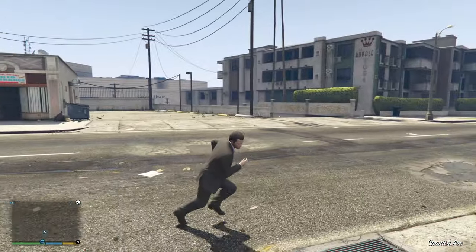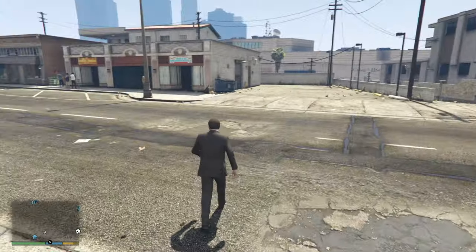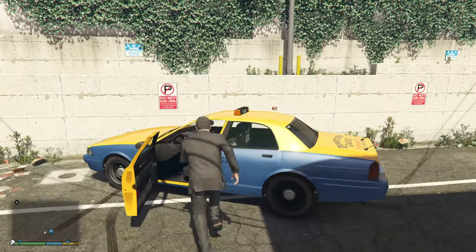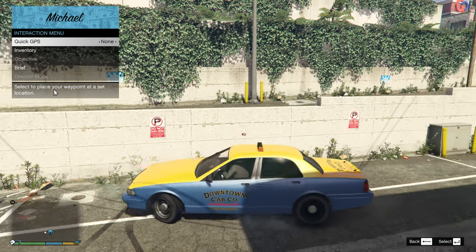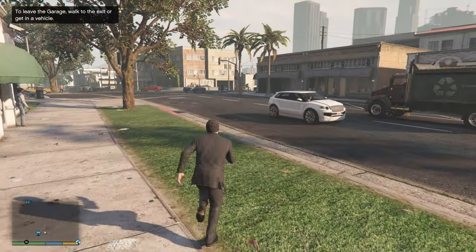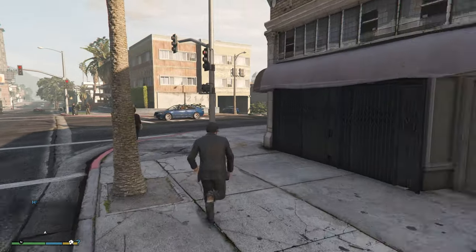Regardless of your method, garage mode will always act exactly the same. Just like in a garage normally, any vehicle you drive will be teleported to your garage as if you were taking it out. The only way to trick this mechanic is by using an interaction menu — while you have it pulled up you can drive vehicles around, but the moment it closes and you press gas, you will be taken out of garage mode, so be cautious.